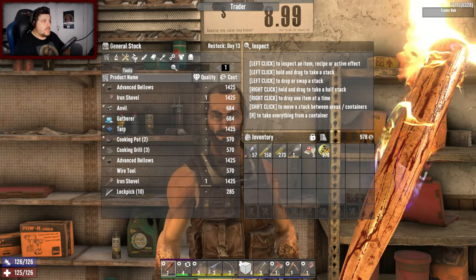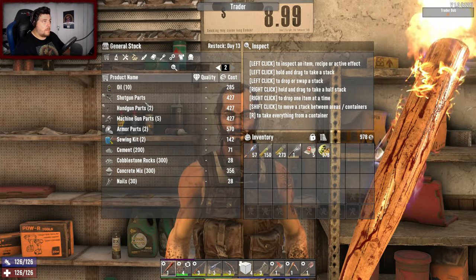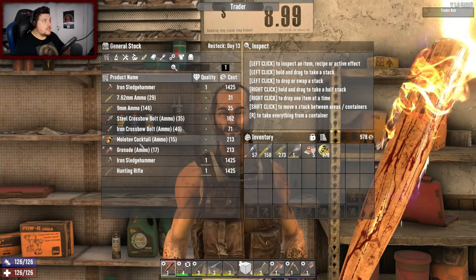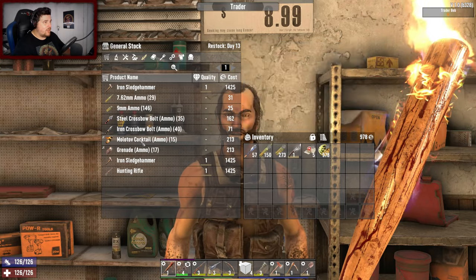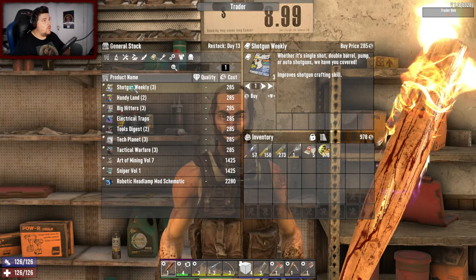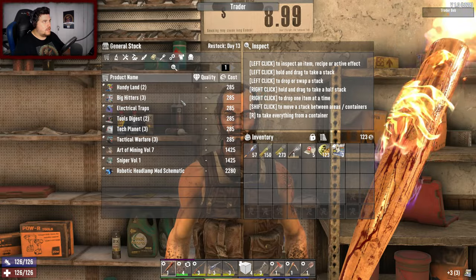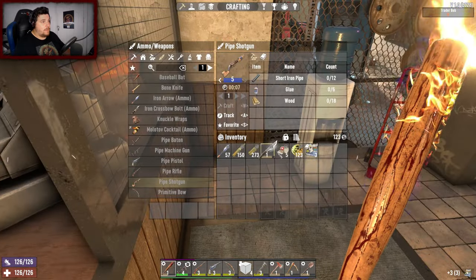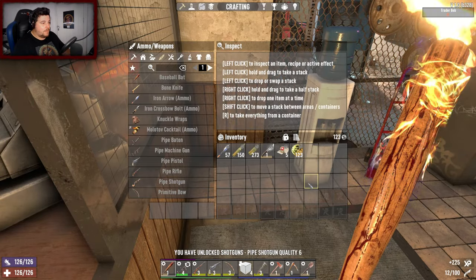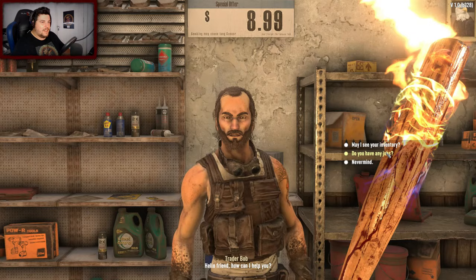That is very tempting but I can't afford it. Shotgun parts - I know I'm going to need parts to craft the shotgun. Molotovs saved my ass in the last horde and I don't have any right now. Pipe shotgun quality six - sweet! That means we can craft a double barrel shotgun now. Happy days!